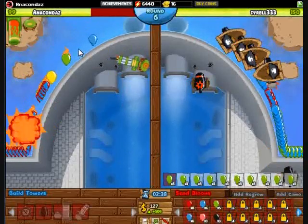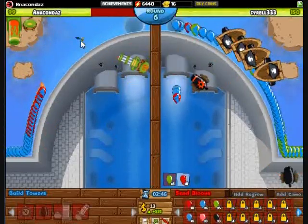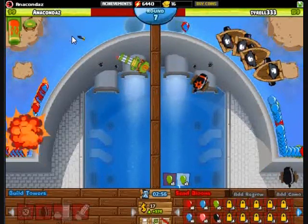I actually tried to do my best surviving with just the 0-1 dartling through round 5. It works out alright, so if you're willing to sacrifice some lives and have some good micro — this strategy does need pretty good micro with dartling stalling and such.